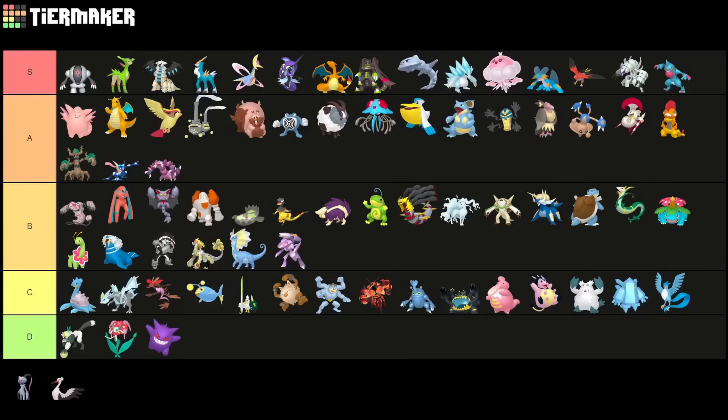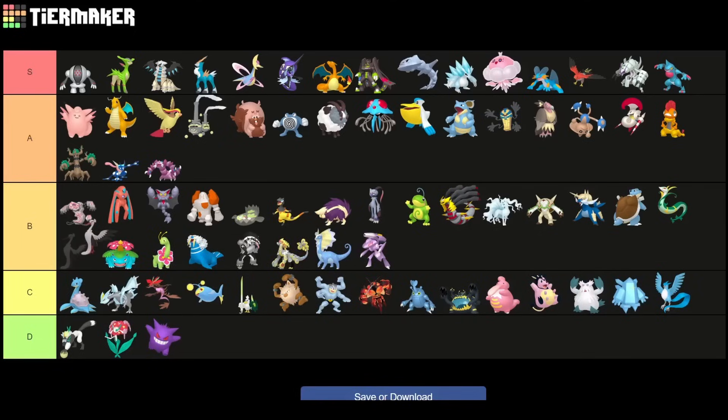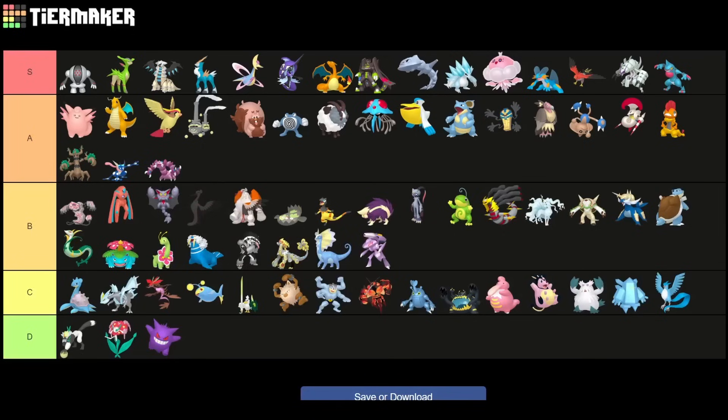Sneasler I'd put into B tier somewhere, but we're not allowed to use it right now, so we don't really know how much of an impact the recent boosts to Exeter and Aerial Ace have. Bombirdier we recently got released with the move Fly, which makes it really cool — I'd put it in B tier for sure. I played it recently and it was really strong.